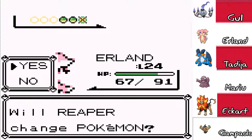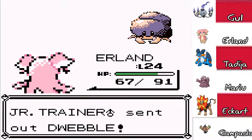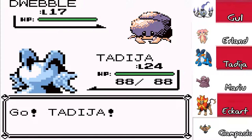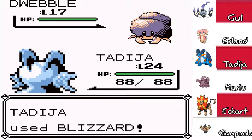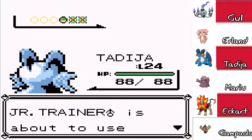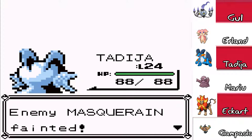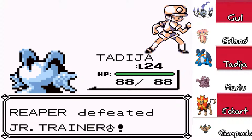Dwebble — Bug and Rock type. Let's go to Tadija. Tadija can throw a Blizzard at you. Let's throw a Blizzard. There we go, that should be a kill. Yup. You've got Masquerain — let's stay in with Tadija and Blizzard again. It missed! My move missed! Then the next turn I didn't miss. So Masquerain, you're done. Sorry Masquerain, you just couldn't cut it.